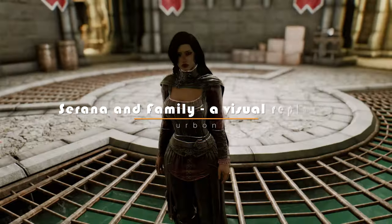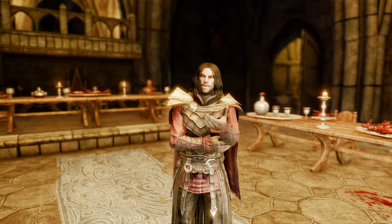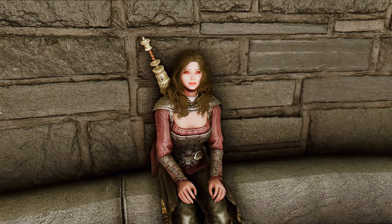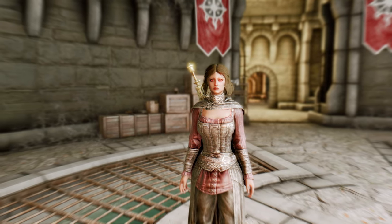Introducing Serana and Family, the perfect visual replacer for your favorite vampires in Skyrim. This mod replaces Serana's appearance with a new, more detailed version of herself, along with her mother and father. In addition to the default look, this mod also offers four new hairstyles to choose from for Serana, allowing you to customize her look to your liking.